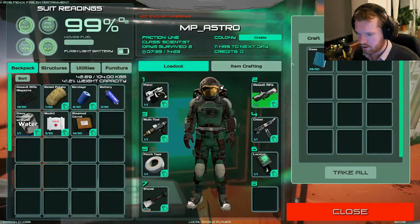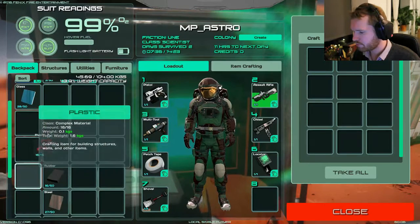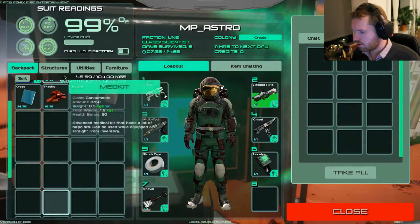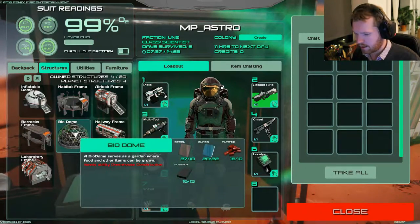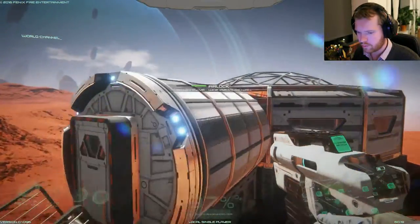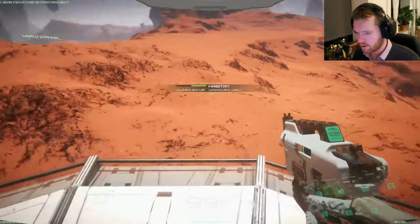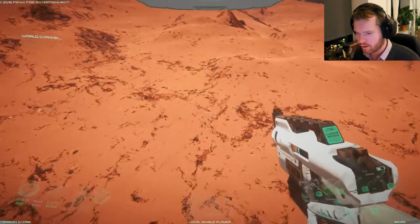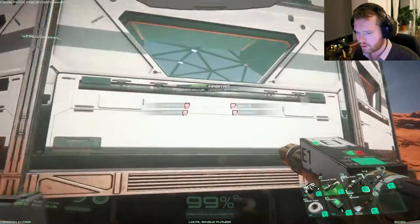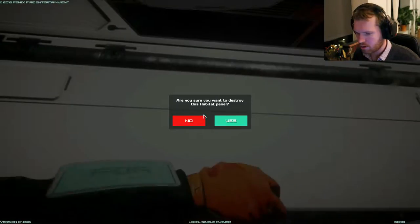And done! I decided to build a little bit extra glass just because it's always nice to have some surplus. So that is that - that should actually be it. Now we just need to find a place to put it, and we also need to remove one of those windows. I'm hoping there's room for it over here. Let's destroy that - that's B. Yes!